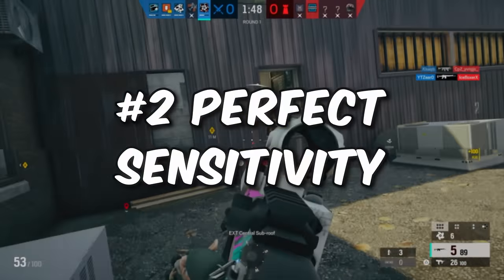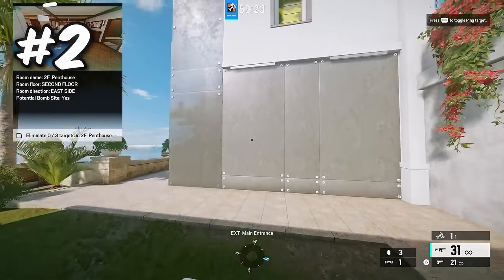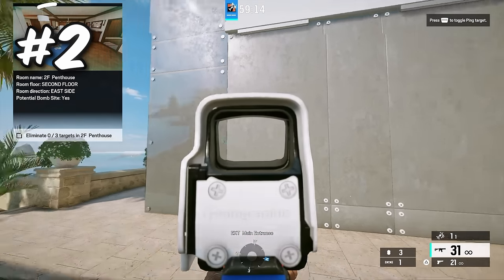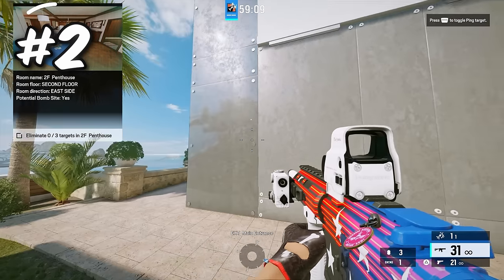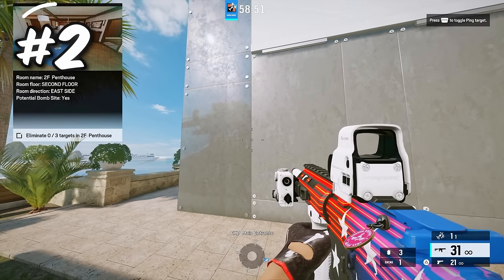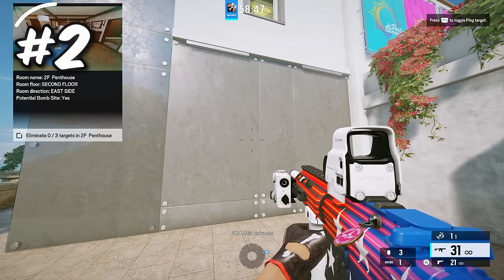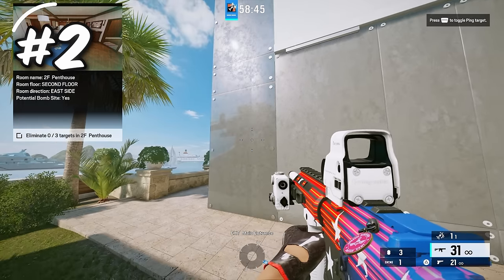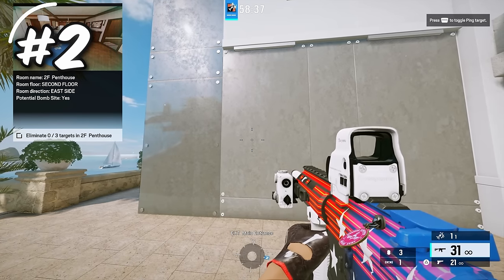The best way to do this is to come into a target drill on Coastline and come up to this wall. Look for two lines on the wall and flick back and forth to each line while hip firing. You want to try to get the center dot right on top of the line. If you notice you're stopping too early, that means you're under flicking. If you notice you're stopping too late, that means you're over flicking.